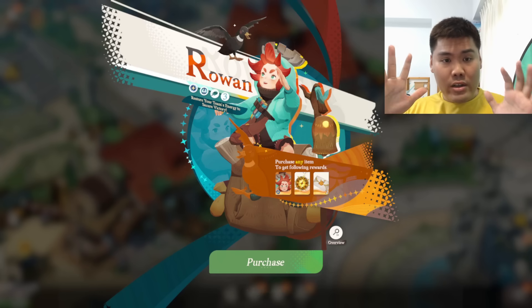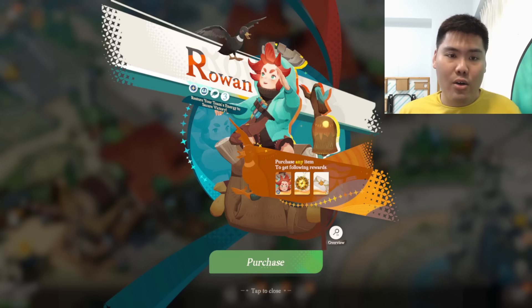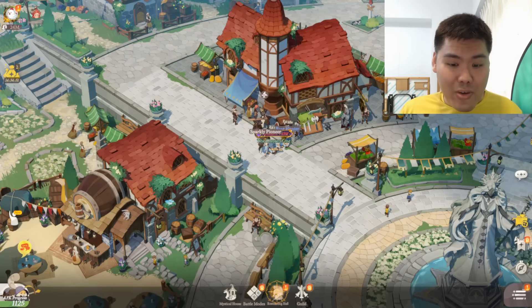For this video I'll use my own free-to-play account to talk about the different pointers I want to prove. As you guys can see, we have the Rowan Seal of Approval — zero dollars spent — so I didn't get the Rowan package. Let's start with the very first point.